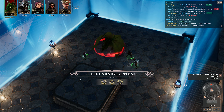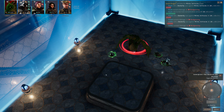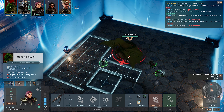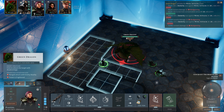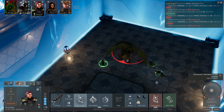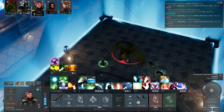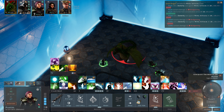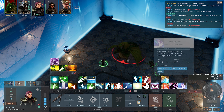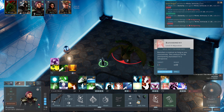Legendary action. We take 12 bludgeoning damage apiece and are knocked down. That's really bad. We have disadvantage because we are frightened, which is also horrible. Do we have any kind of spell that would benefit us for getting rid of negative effects? I don't think so. Oh, if we could banish a dragon, could you imagine?